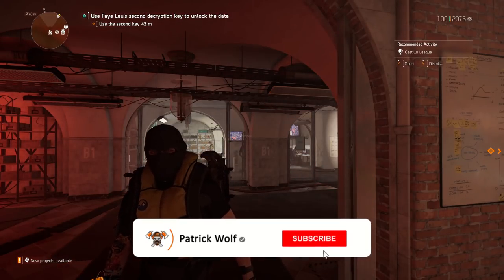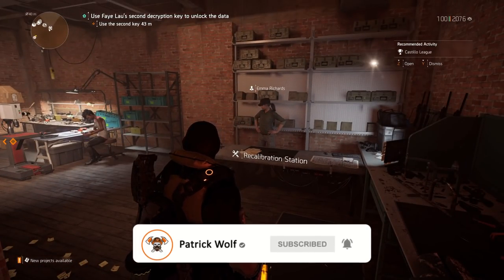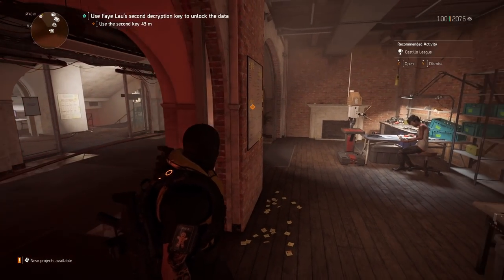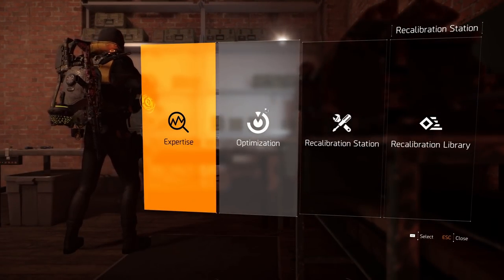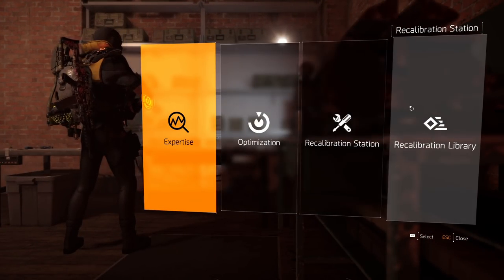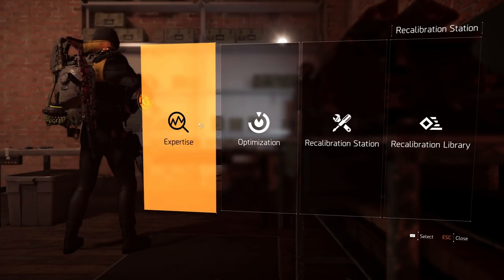Let's take a look first and foremost at the expertise table at the recalibration station in the base of operations in Washington, D.C. When you come over here and go into it, you can see the optimization, recalibration, and the recalibration library. The one on the left is the expertise system — that's the one we are going to discuss.